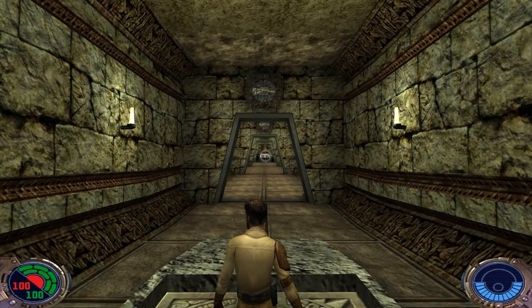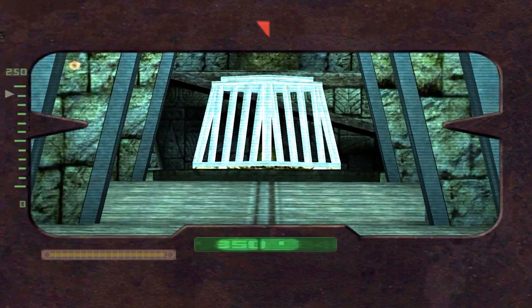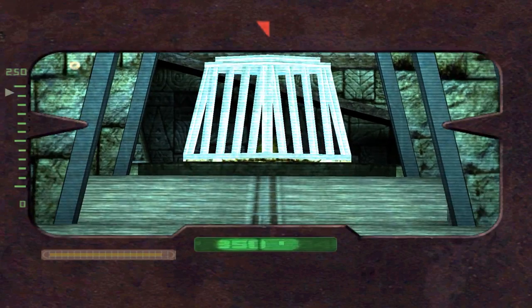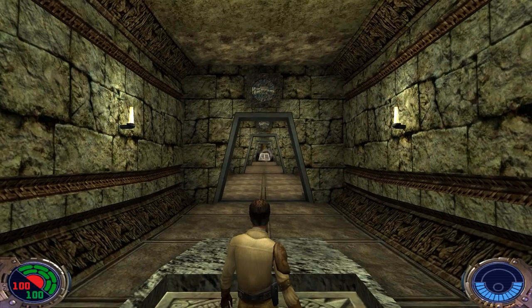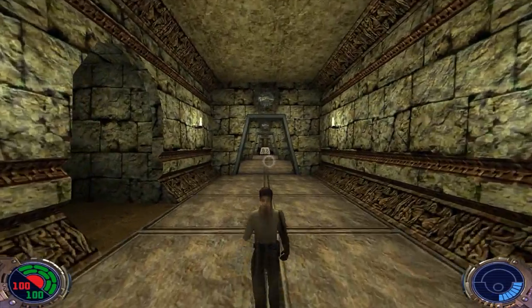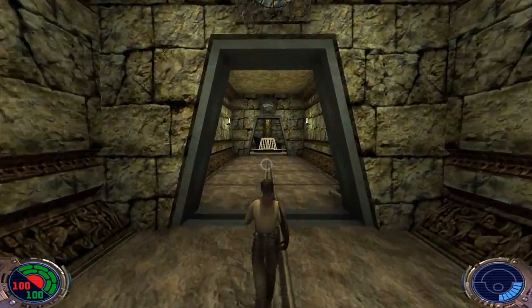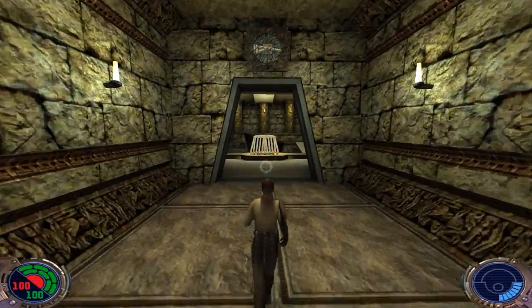All the doors are going to lower, and if you look way out in the distance there's something shiny in that cage — could that be our lightsaber? We shall see. Let's use Force Speed and run past these doors before they close.